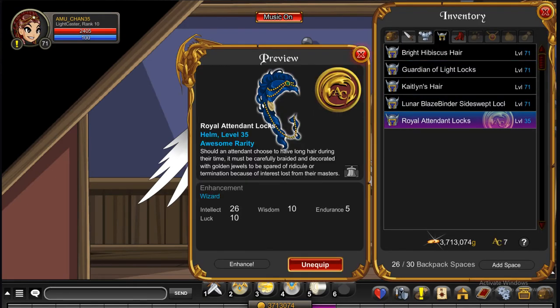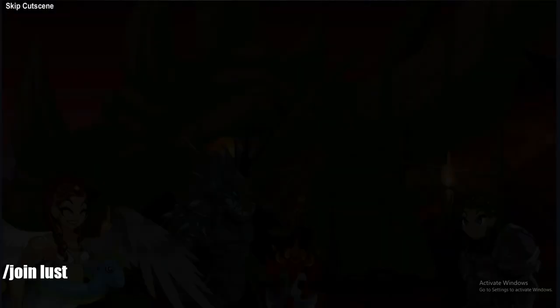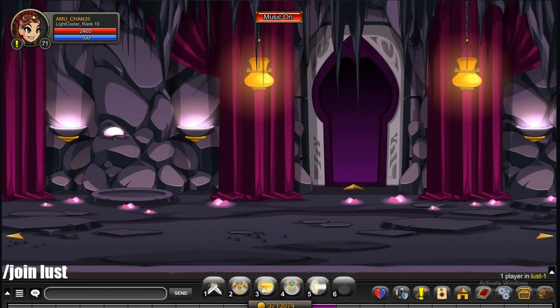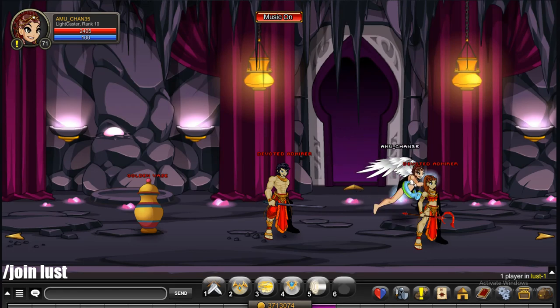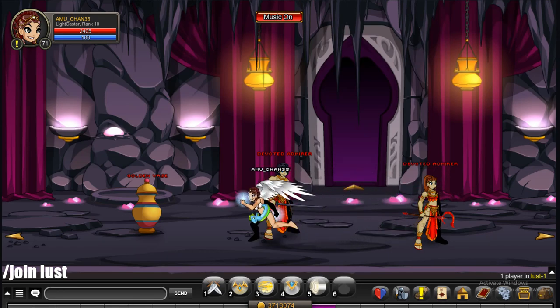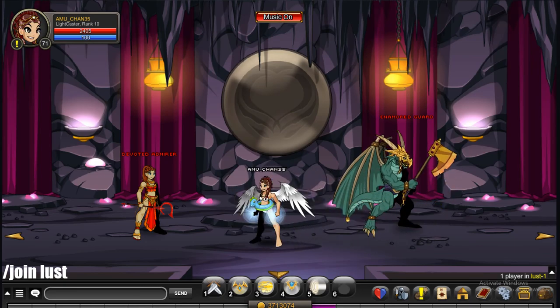To get the Royal Attendant Locks, do slash join lust. You're going to have to fight the last boss and do the quest. I would just keep trying — there's usually someone here and you can do slash go to them and they'll take you to the boss. I'm not really sure where the boss is located because when I got this hairstyle I used slash go to. So if you have no choice, do the quest line here and it'll take you to the boss.